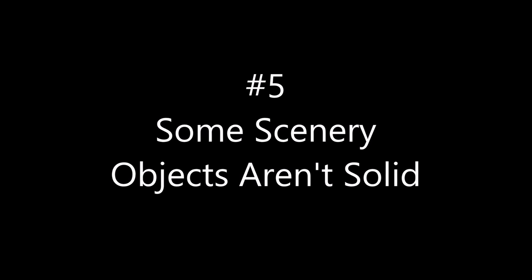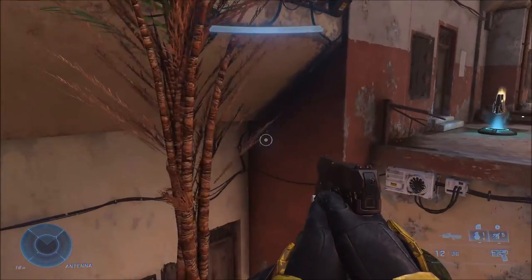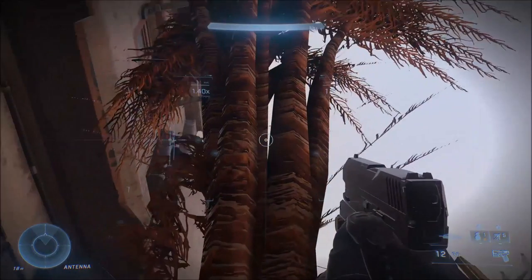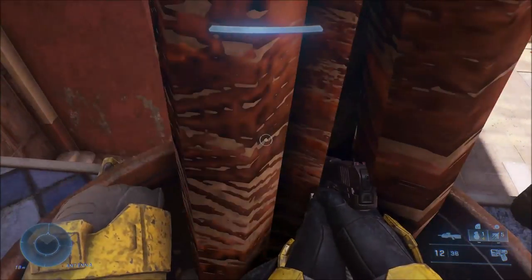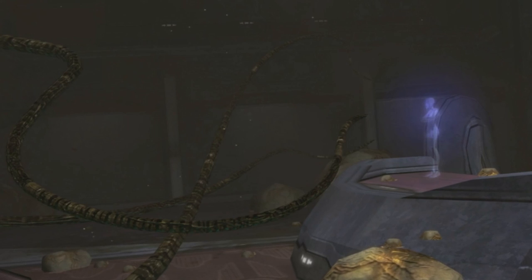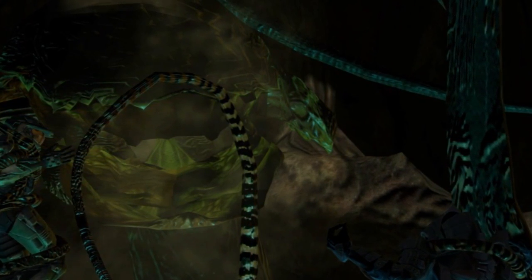For number five, some scenery objects aren't solid in the game, even dynamic objects. This particular tree you might have seen on Twitter — it became kind of a meme. The tree can be destroyed and pushed around, but before then it's actually not solid. The main thing I noticed is that the tree trunks actually look kind of like Gravemind's tentacles or use very similar textures.